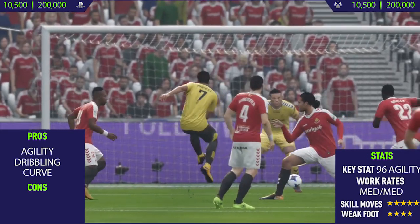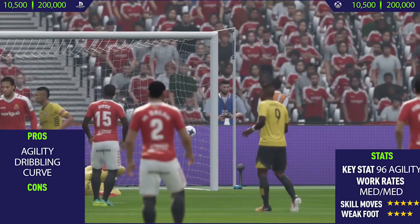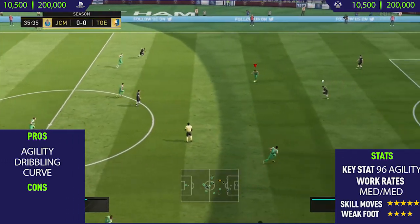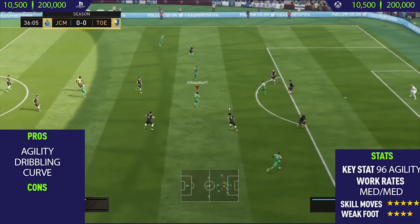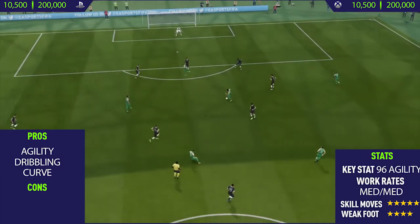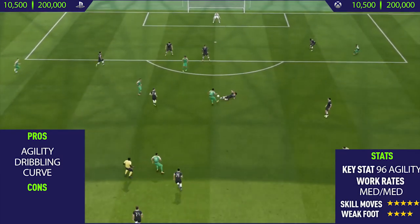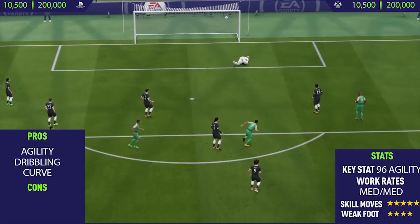Some nice off-ball dribbling, a double-touch spin to pass the player, and then we just go with the low driven finish again. That's what I think you should do with this card when you're on the edge of the box or inside the box — just take the low driven finish because 9 out of 10 times it just seems to go into the corner. The final goal we get with Maras is again an absolutely crazy goal — we do a fake shot, flick it over the defender with an Elastico flick, and then smash it past the goalie.